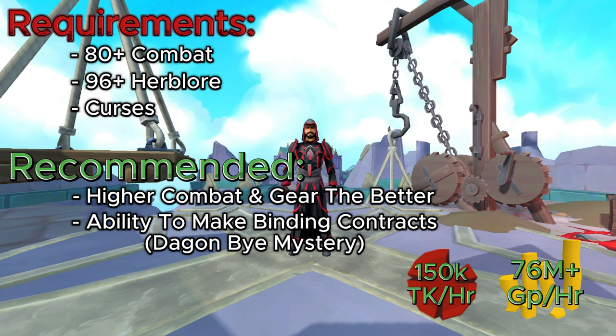As for the recommendations, higher combat and better gear the better. When you have better gear and higher combat, the faster you can progress through the beginning part of this dungeon. I also highly recommend the ability to make Binding Contracts, as there are a couple of Hellhounds at the beginning of the dungeon to maximize your profits. You're also going to be looking at gaining 150,000 Dungeoneering tokens per hour doing this method and a whopping 76 mil+ GP per hour.